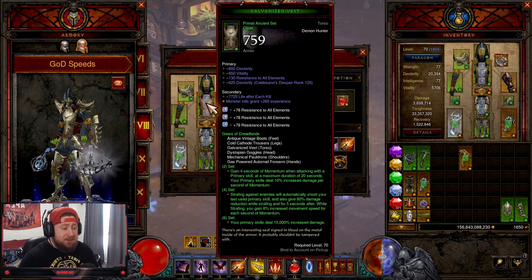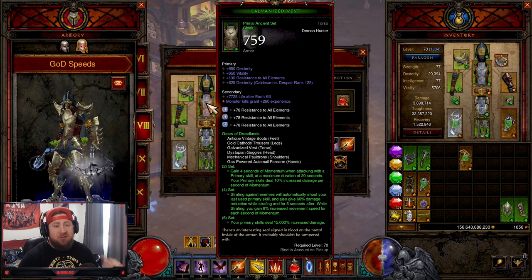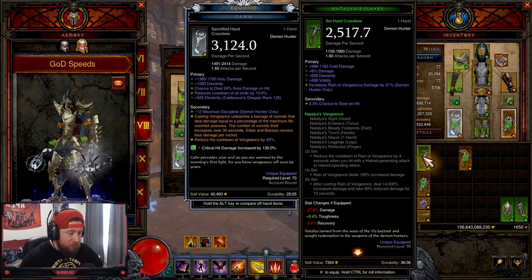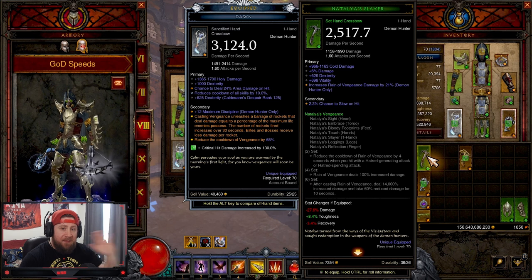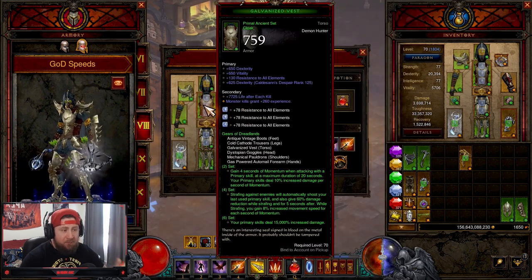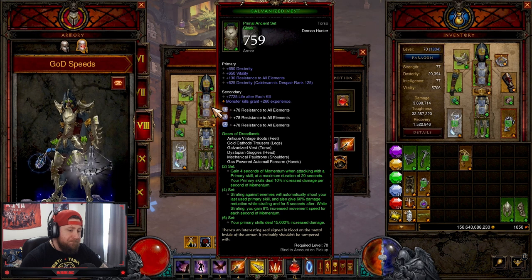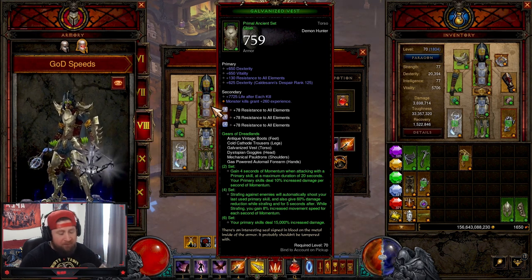This is going to be your Hatred's Gift at the start of the season and also your best farming build — especially if they do not change the Spike Trap Natalya's set. If they don't change it and you can still spin to win with Natalya's, that's going to be your go-to. Until then, you're going to be farming all your gear and everything you need for the Demon Hunter and other sets with the God DH set, and it's still one of my favorites.